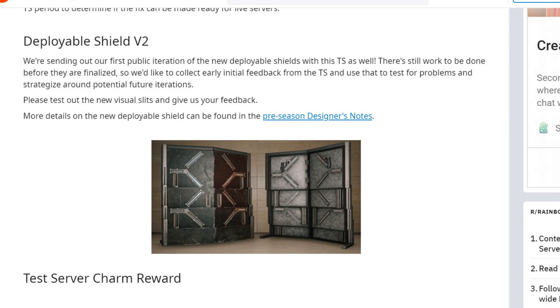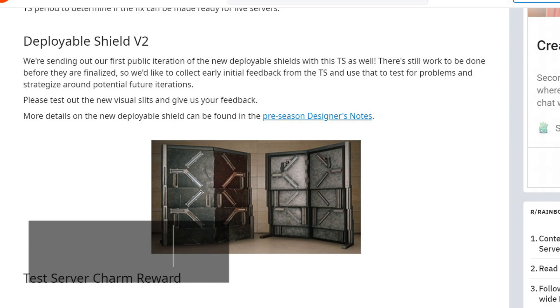It's the one that we saw about a year ago with those slits in the middle. Instead, they're sending out the first public iteration of the new deployable shield with this test server. There's still work to be done before it's finalized, so they'd like to collect early initial feedback, test for problems, and strategize around potential future iterations. Please test out the new visual slits and give them your feedback.